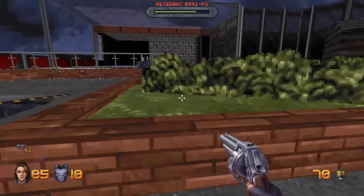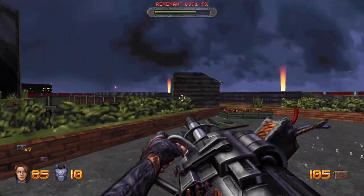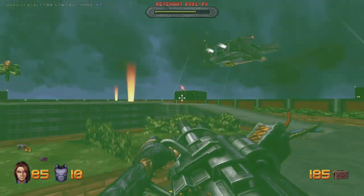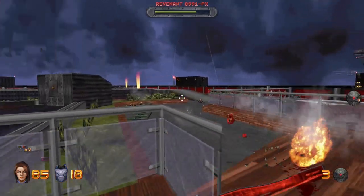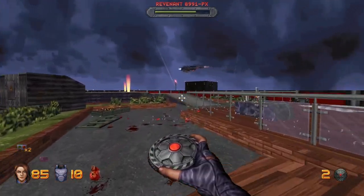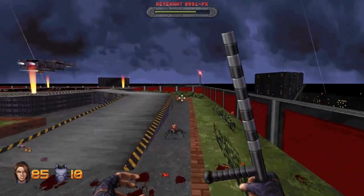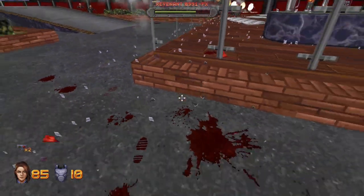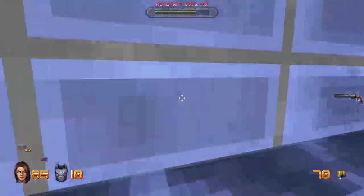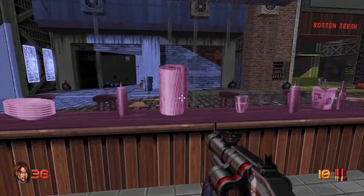One big glaring issue I have to mention is the presence of glitches in certain areas. While I understand that no game is perfect, I did come across a few glitches during my playthrough that caused my game to crash to the Xbox home screen. One particular instance was during my boss fight with the Revenant gunship — if you stepped too close to the pool on the rooftop, it caused your game to crash. I made a note of it and avoided it during my attempts, but this is something that definitely needs to get addressed by the developers, and I hope a patch or update comes soon.